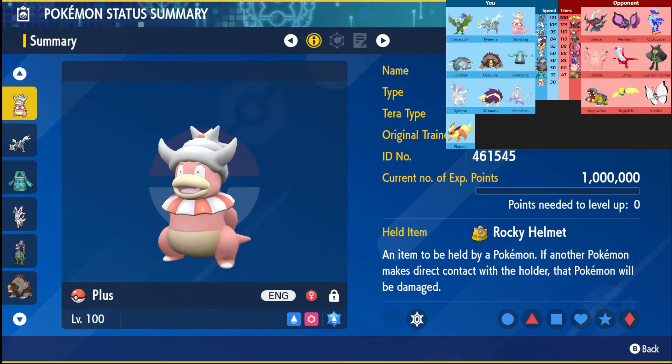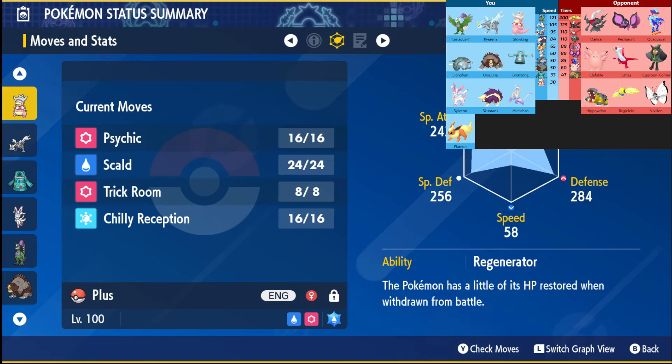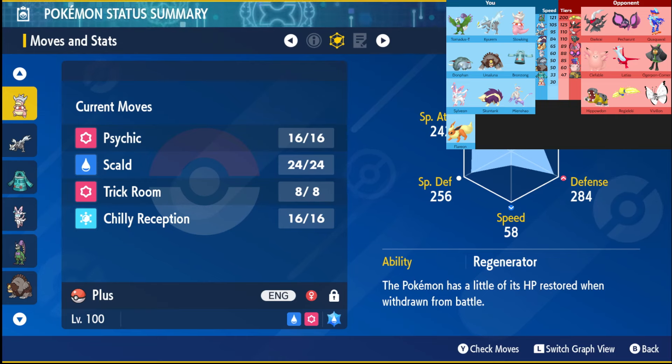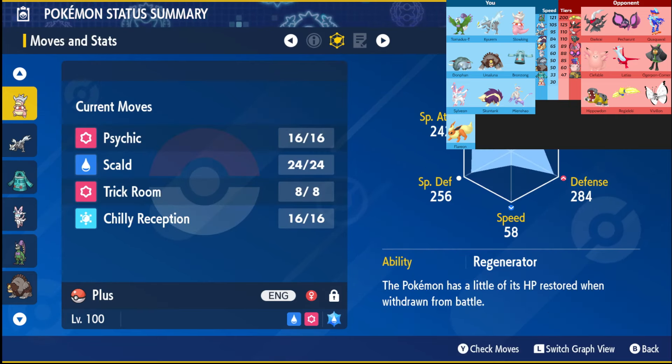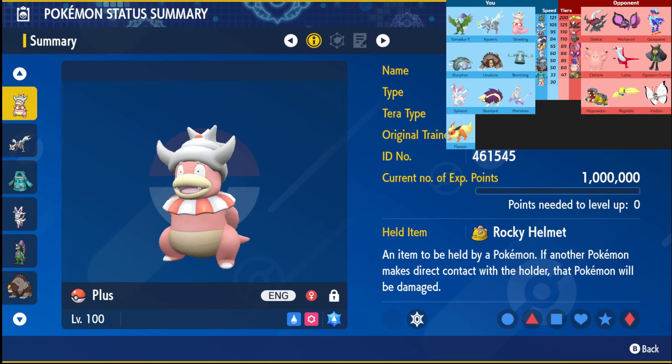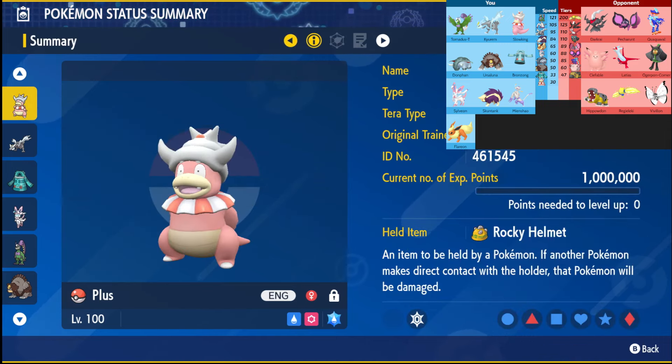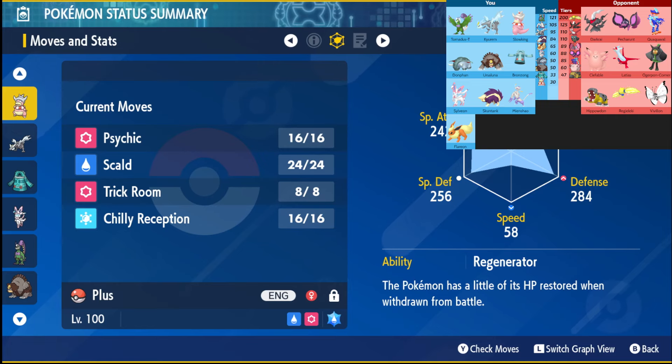First and foremost we have Slowking rocking the Rocky Helmet with max defense, max HP, with Scald, Skull Bash, Trick Room, and Chilly Reception. Slowking is able to take a plus-two Klawf Knock Off — at least it's a roll in my favor. Klawf is the big threat Slowking is supposed to take on, and once its item gets knocked off, it's a lot better to check Klawf overall.